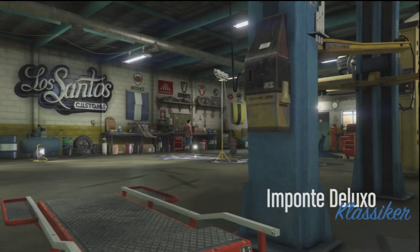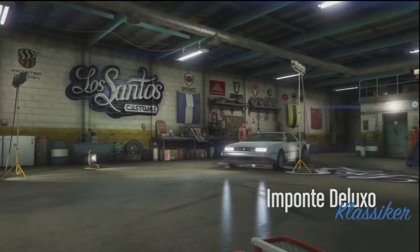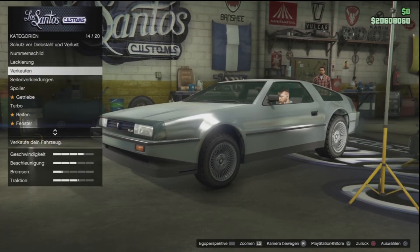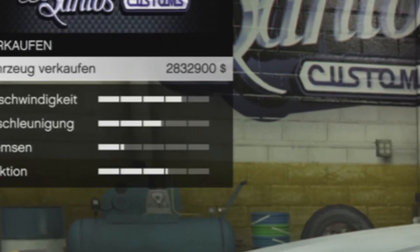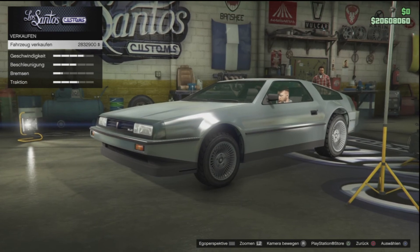We accept cryptocurrencies like Bitcoin or Ethereum. If you're from Germany, you can also send an Amazon card or a Paysafe card — that works too. So if you want an account, just hit me up.